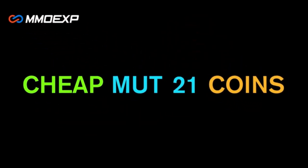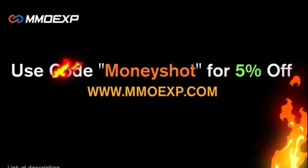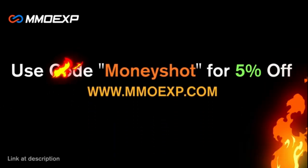Need some fast, cheap, reliable MUT coins? Go to mmoxp.com and use discount code 'money shot' for five percent off your order. Link in the description below.